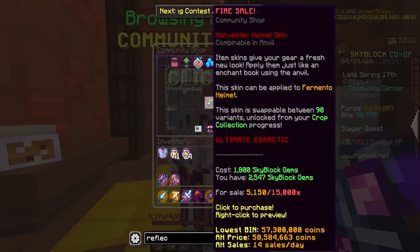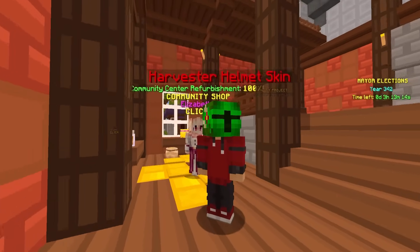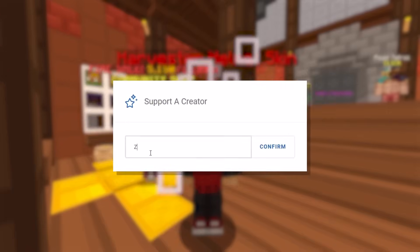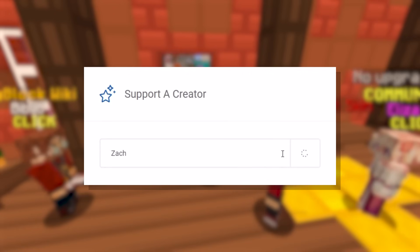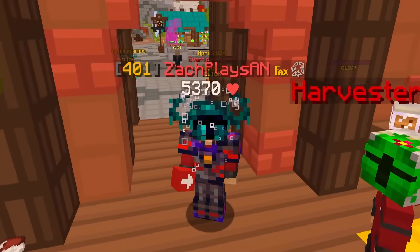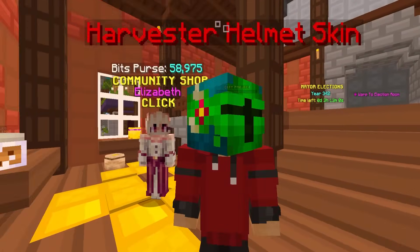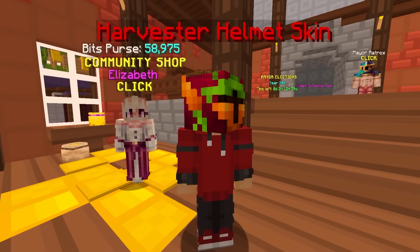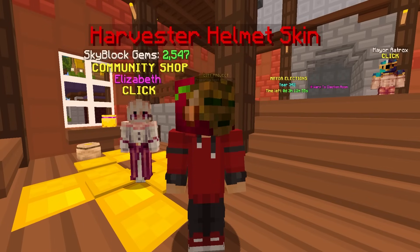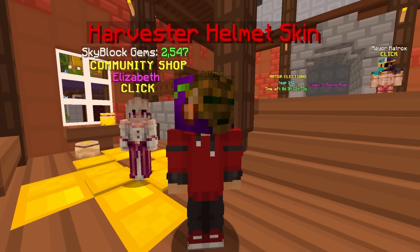Super quickly, if you find yourself checking the Hypixel store for any of the remaining Harvester Fermento Fire Sail helmet skins, highly recommend using my creator code on checkout. It is spelled just like my name - code Zach, Z-A-C-H. You type that in on checkout and you'll save 5% on your purchase when you buy anything on the Hypixel store. It's a great way to support myself and the channel, and you can pick up some pretty cool cosmetics like this Fire Sail skin. Make sure you get it before it's gone.